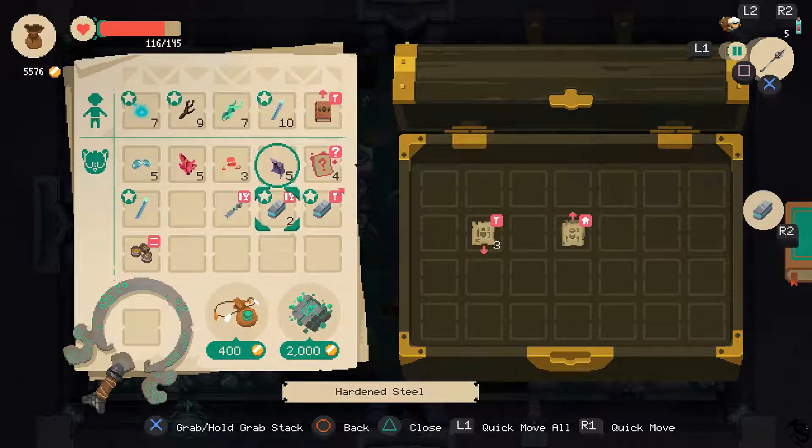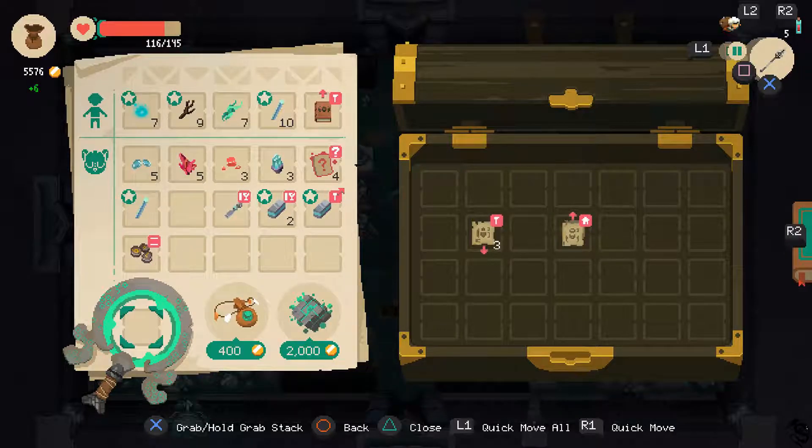I don't need two stone anymore. They really need to build a sell button in this thing — just to automatically throw into the mirror button.